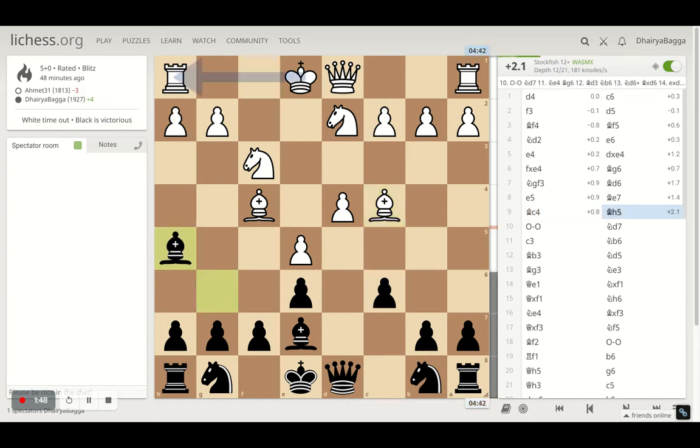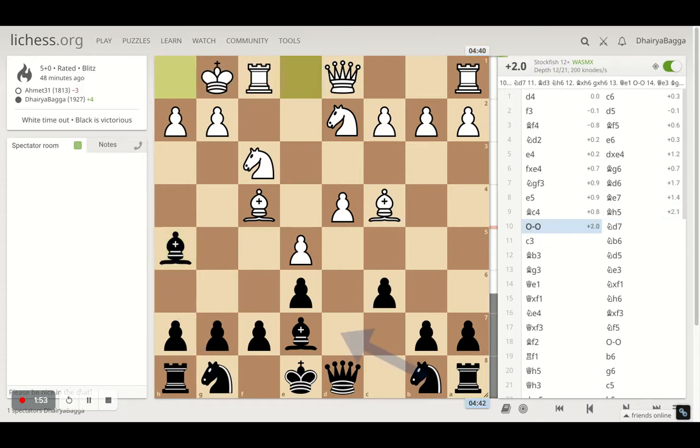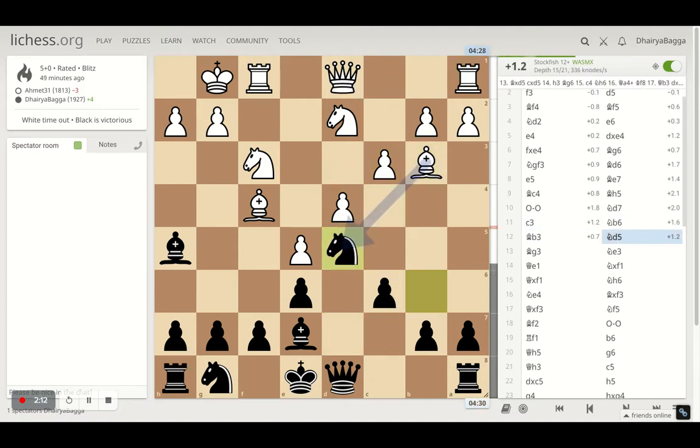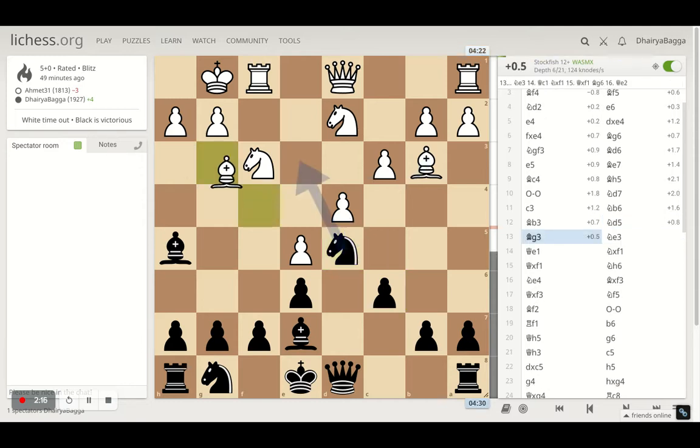I try to pin the knight by placing my bishop to h5, then opponent castles. I tee up the knight to d7, trying to get my knight active over to b6 eventually. Opponent plays pawn to c3 trying to solidify the center pawn, then after knight b6 opponent goes back with the bishop.